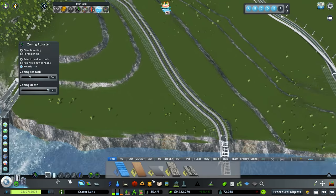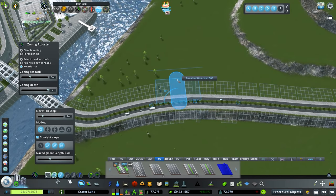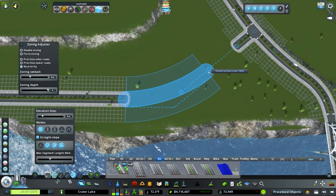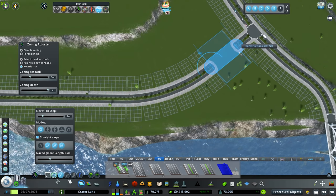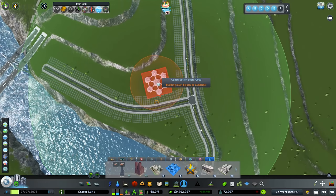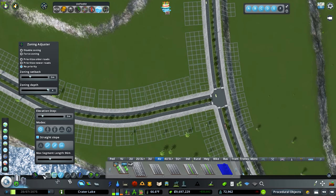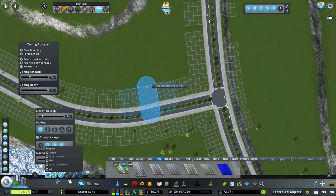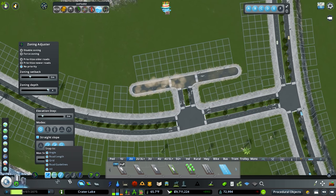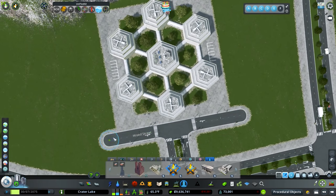First we're going to jump into the level terrain tool and just bring this out a little bit — nothing too crazy, just enough to fit in the buildings without them being too cramped. Then I'll jump into a road, go to a four-unit road, and choose a road that's going to be our main entrance for this area. We'll curve it in and connect it up. The goal is to fit the nanotechnology center in here, which is a pretty big building.